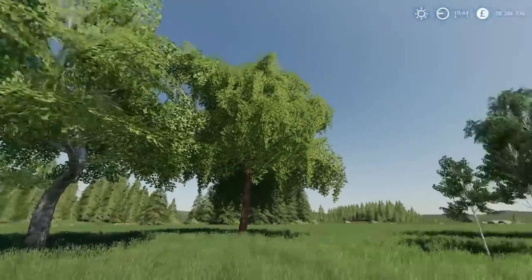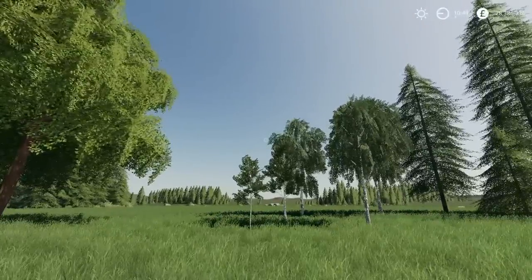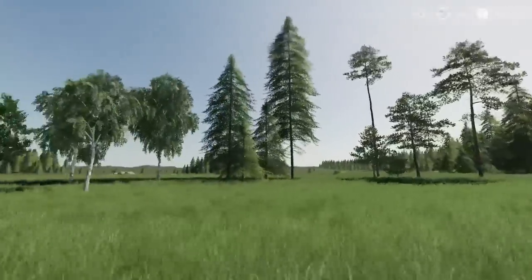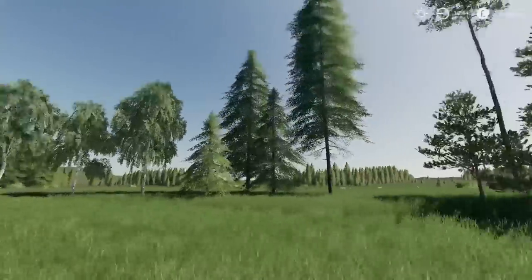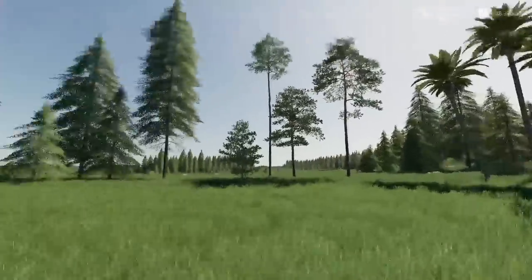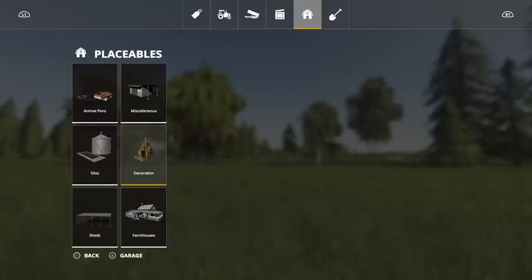The pack includes one maple, one beech, four or five birch, four spruce, five pine, and cali palms — all very nicely detailed and nicely modelled. Like I said, they're all just decorative. So if you want to make a little desert island or add some greenery, whatever you want to do, it's up to you. You'll find these under placeables, under decoration.